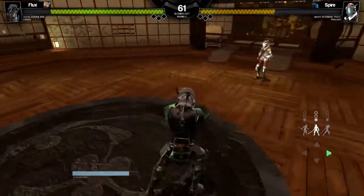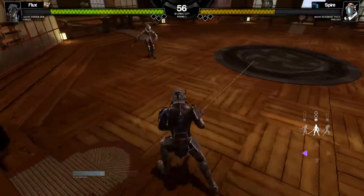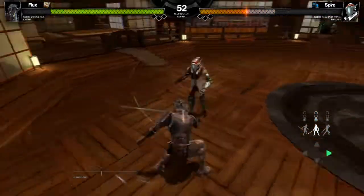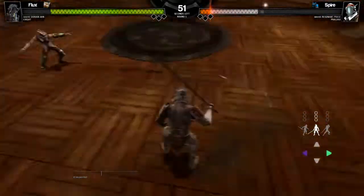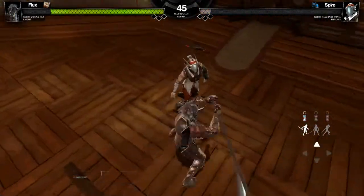There's also some hit-stop every time damage is registered. It's purely for visual effect, but it's important to make attacks feel powerful. We've also added some death animations, but we still want you to have the satisfaction of turning somebody into a ragdoll and having them fly across a room.